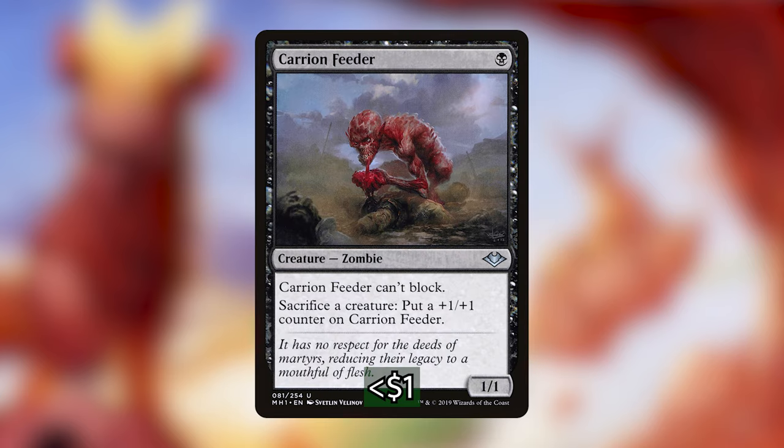Alright, folks and goats, now for the exciting part — my recommendation for the 12 cards we're going to put in with a $20 budget. Feel free to go to GameGrid's link and purchase these cards for your Silverquill Statement deck. First off, we've got Carrion Feeder: one black for a 1/1 zombie. Carrion Feeder can't block, and you can sacrifice a creature to put a +1/+1 counter on it. Looking at Felisa, we really want to control when creatures die to get the most benefit from death triggers, so having a sac outlet like Carrion Feeder is perfect for the strategy.